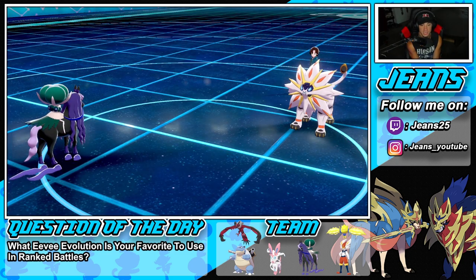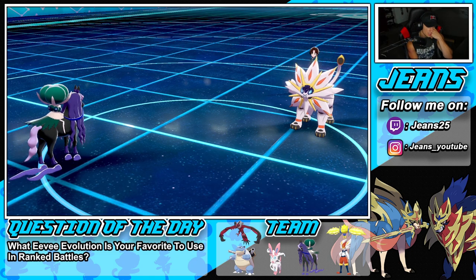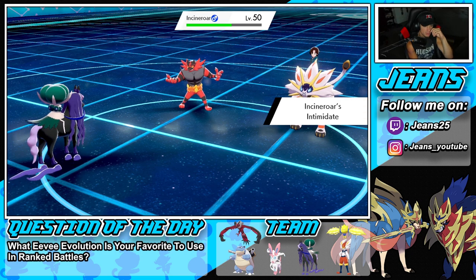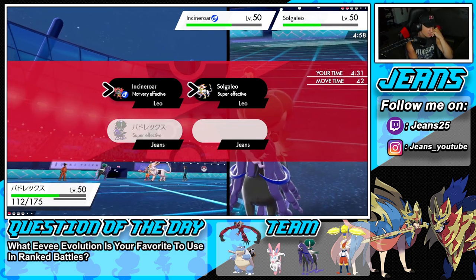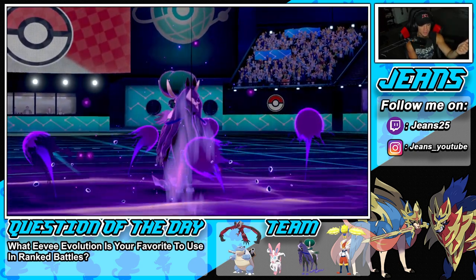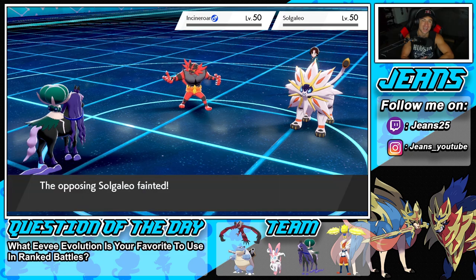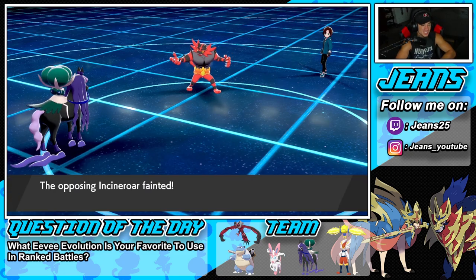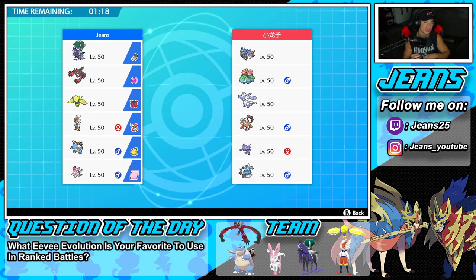Unnerve is on the field so he can't eat berries. Incineroar does have a dark move that could be super effective on us but I just see us ripping through here. Astro Barrage comes out - Solgaleo is definitely dead. Can we take out Incineroar for the win? We're plus two with the Spell Tag. Let's go! Calyrex coming in clutch in battle number one! Sylveon was doing clutch things dropping Yawns and doing damage with Hyper Voice. What a way to start the video - that clutch Substitute from Calyrex. If we did not use that Sub we definitely would have lost that battle. Win in battle number one!